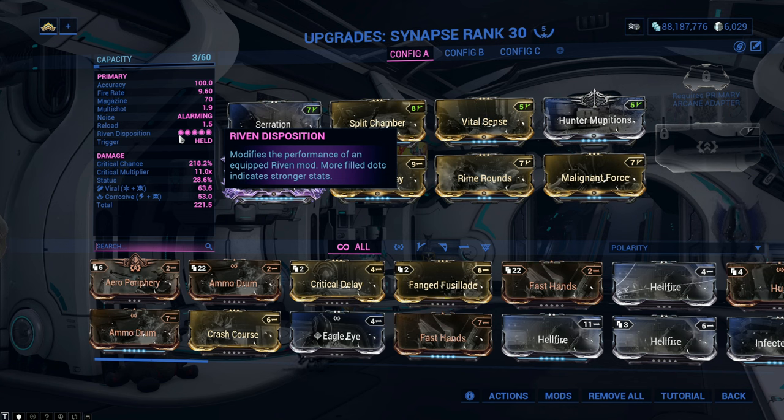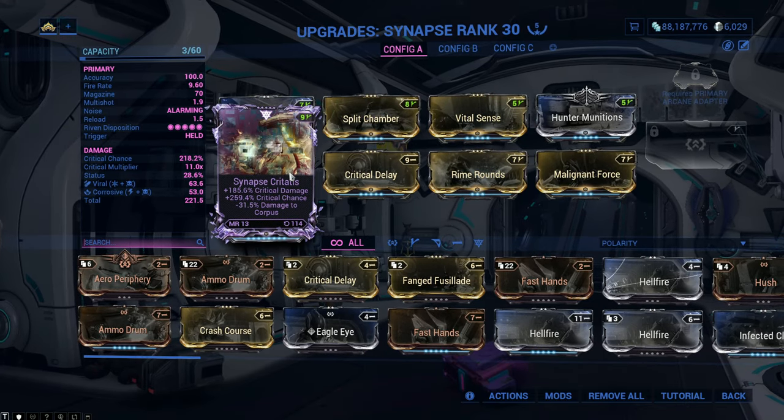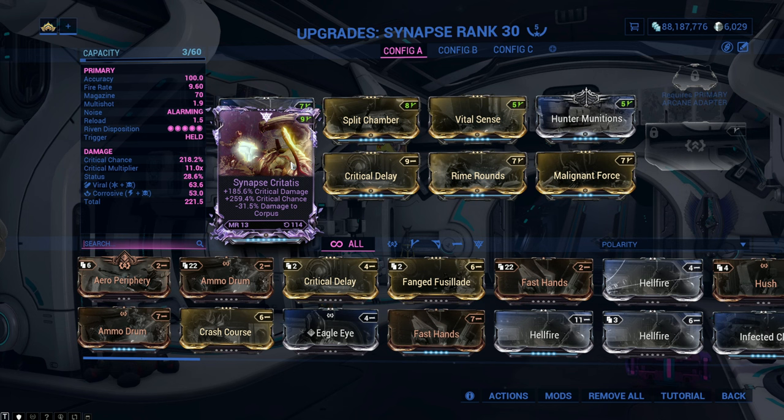Basically, the more popular weapons in the Warframe community will have fewer dots, and the more unpopular weapons will have more. The more dots a weapon has, the stronger the Riven's stats will be. For example, the Synapse isn't very popular at the moment in terms of player usage rate, so I get a whopping 260% critical hit chance and a 185% critical damage. But if the Synapse turns meta and everybody's using it within a month, the Riven disposition goes down to 1, giving probably around plus 120% critical chance and maybe plus 88% critical damage.